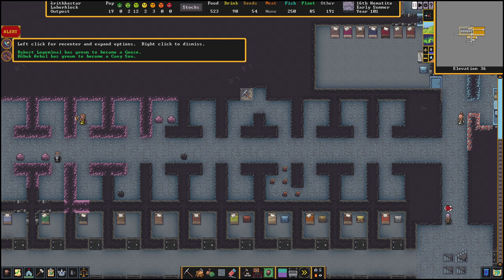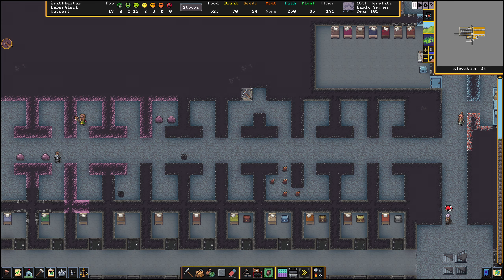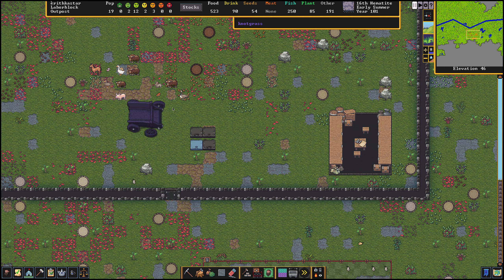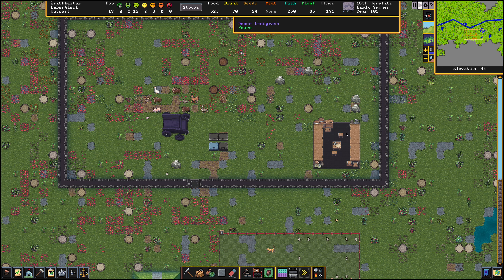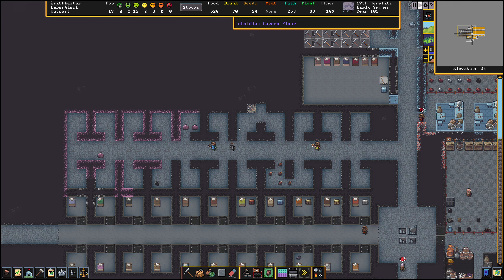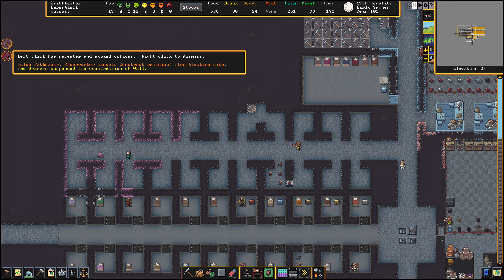There's a bunch of stuff that I don't think matters. We've got some older animals. Human caravan has arrived, so that means we're going to need to move some goods up to the depot. I'm going to wait for them to actually get here before I start dealing with that. Meanwhile, I'm going back down to look at my gold. Merchants have arrived and are unloading their goods.